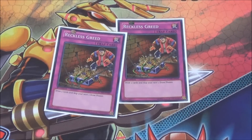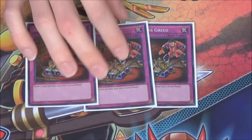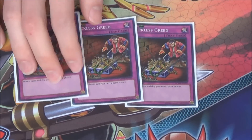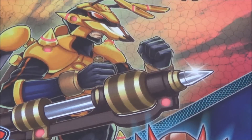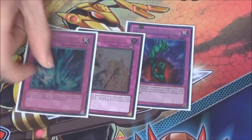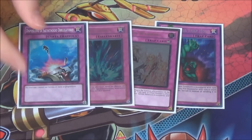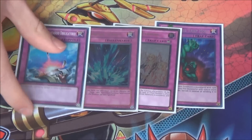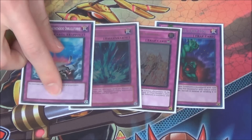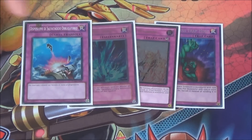That's it for the spells. For the traps: like I said, triple Reckless Greed — just a turbo through your deck, really important in this deck; in general I don't like Reckless but in this deck you have to run it. Then the four staple traps: Bottomless Trap Hole, Warning, Solemn, and Compulse. Compulse is really good — if your Centipede gets Bottomlessed and you already have Compulse set, you can Compulse your Centipede back to your hand. It has some cool tricks with Inzektors.